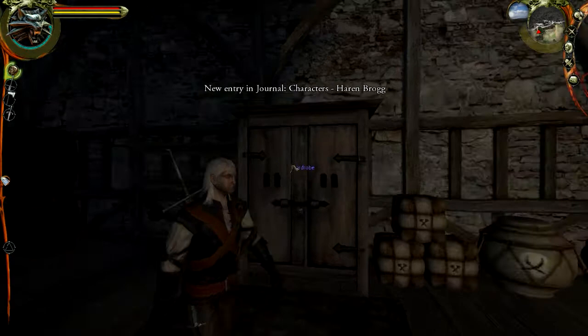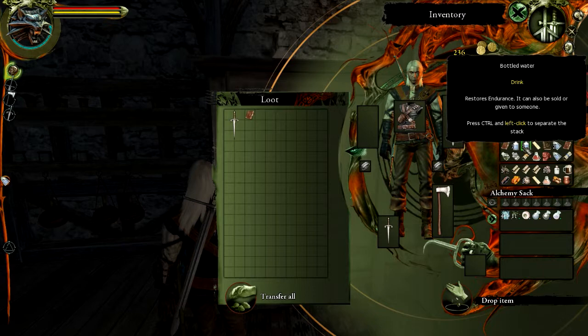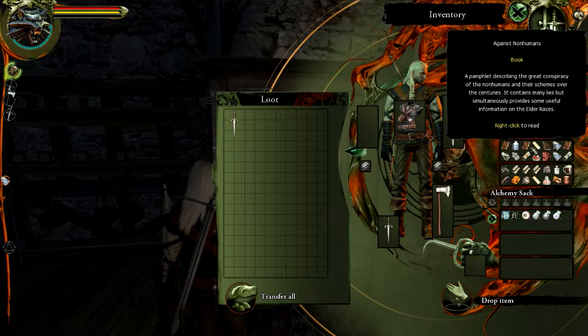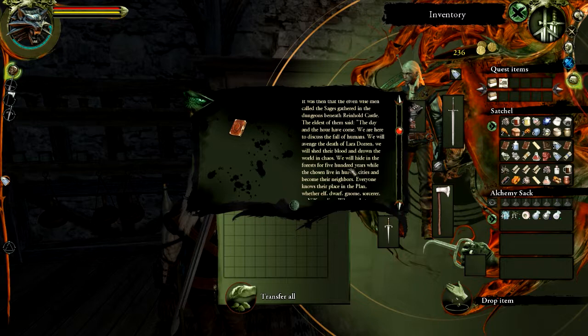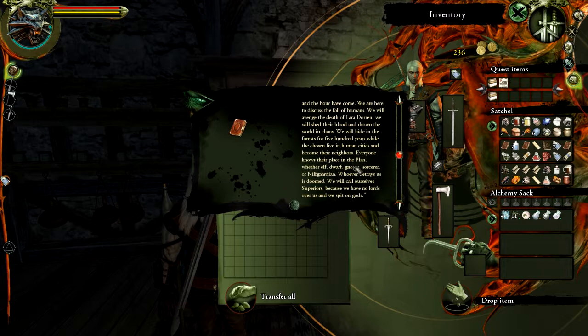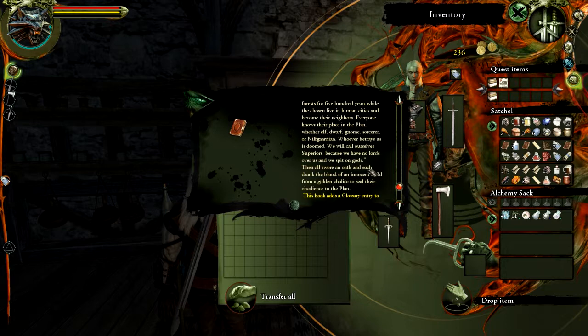What else do we have in here? Against non-humans — would you have a pamphlet? An invitation to magic. I'm going to grab this book and have a read of this. It was then that the elven wise men, called the sages, gathered in the dungeons beneath Rainhold Castle. The eldest of them said: 'The day and the hour have come. We are here to discuss the fall of humans. We will avenge the death of Lara Doran. We will shed their blood and drown the world in chaos. We will hide in the forest for 500 years, while the chosen live in human cities and become their neighbors. Everyone knows their place in the plan, whether elf, dwarf, gnome, sorcerer, or Nilf guardian. Whoever betrays us is doomed.' Then all swore an oath, and each drank the blood of an innocent child from a golden chalice to seal their obedience to the plan.